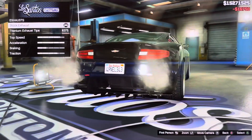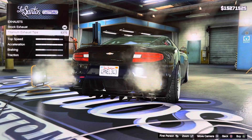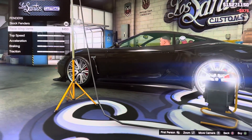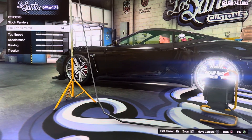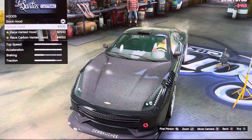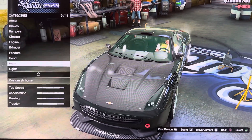We got exhaust: stock exhaust, titanium exhaust tip. We got fenders: stock fenders, race ring vents. We got hood: stock hood, carbon hood, race vented hood, race carbon vented hood.